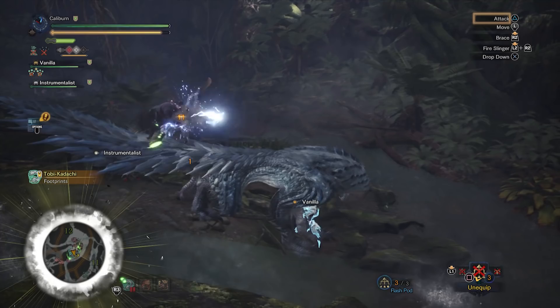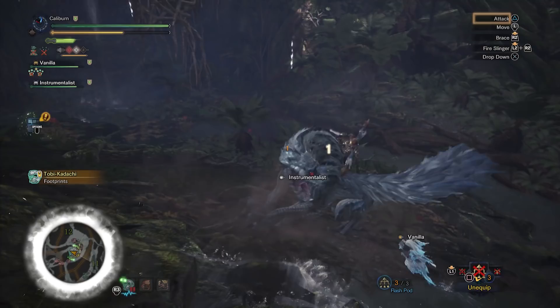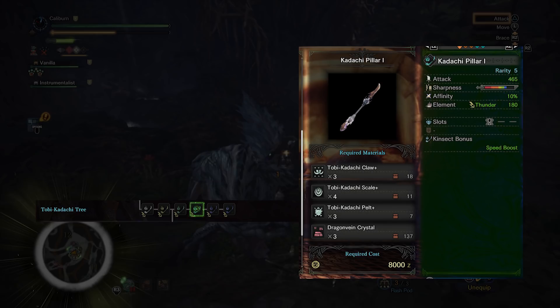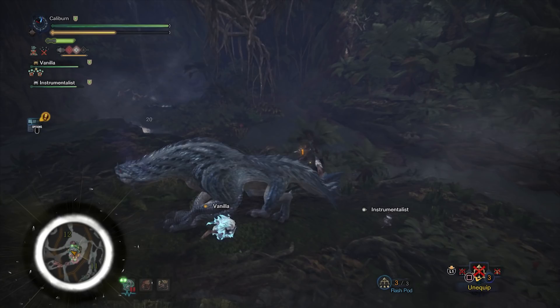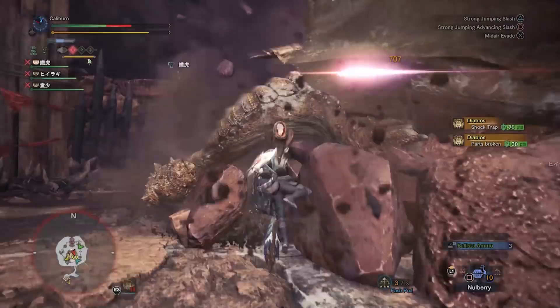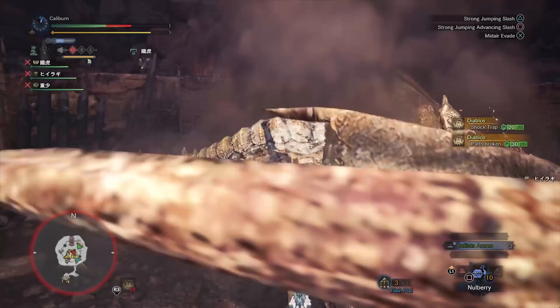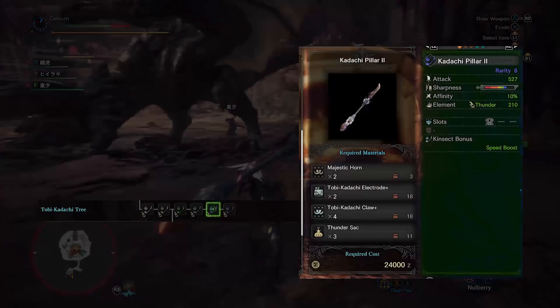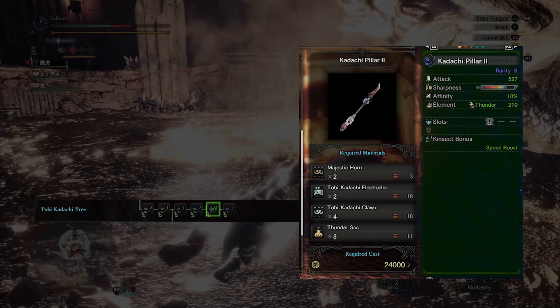Hunt Tobi-Kadachi the second you're able to in high rank to upgrade. Upgrade your Pulsar Rod 3 into a Kodachi Pillar 1 by using 3 Tobi-Kadachi Claw+, 4 Tobi-Kadachi Scale+, 3 Tobi-Kadachi Pelt+, and 3 Dragon Vein Crystal. Dragon Vein Crystal can be mined from red mining nodes in any high rank area. You have an option here: you can continue with the main story and hunt down the Pink Rathalos, or you can go for Diablos for another upgrade to your weapon. Hunt Diablos for Majestic Horns. Breaking Diablos' horns with an Insect Glaive isn't the easiest thing to do, but you will be able to do it. You need 2 to upgrade your Kodachi Pillar 1 into a Kodachi Pillar 2.